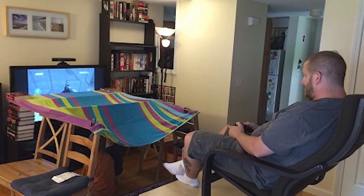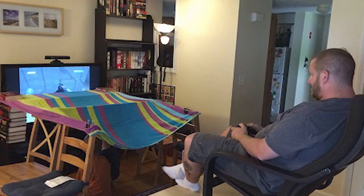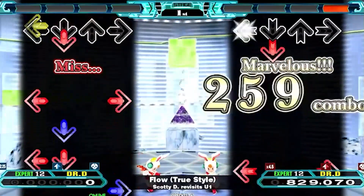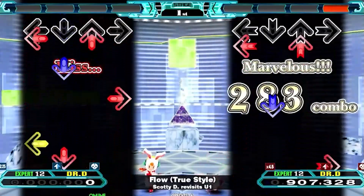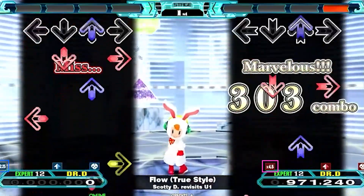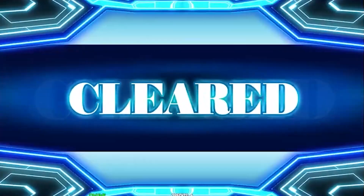Some of you who are old like me might be getting flashbacks to playing GoldenEye 007 multiplayer back in the day. As you can see in the video I included, I'm playing the song Flow Expert — it's between 140 BPM and 280. I played my side using 4.5x so I could read the slow parts, and then I looked over at the other side on 2.25x to look at the fast parts. I did that to get the best of both worlds.